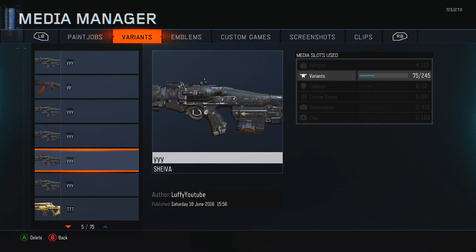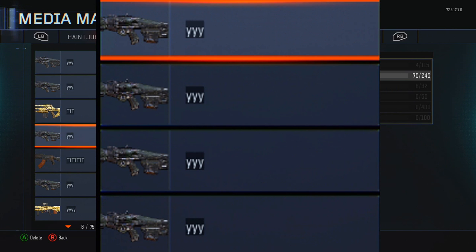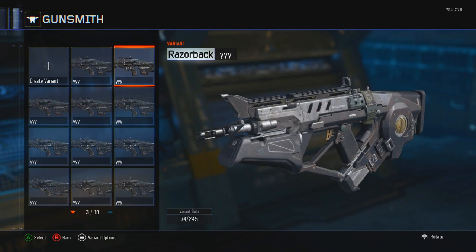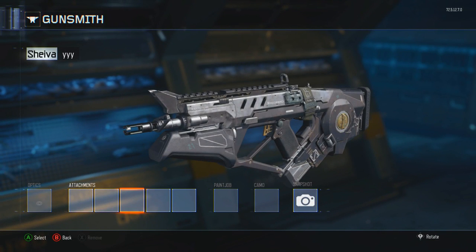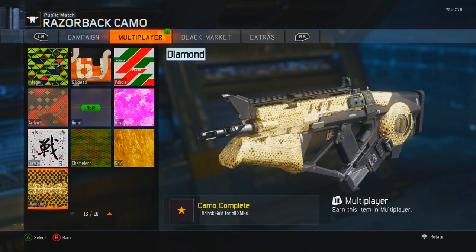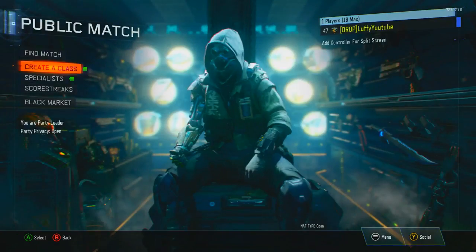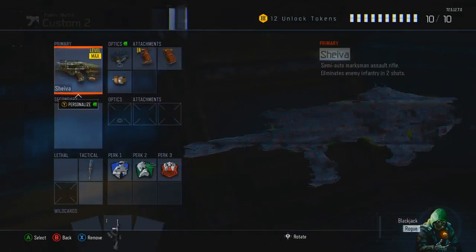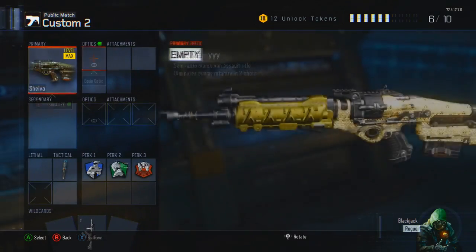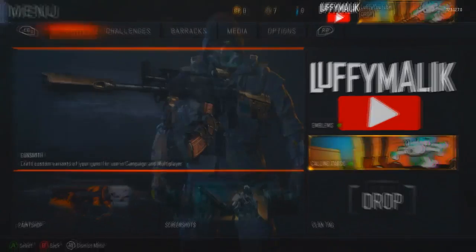In the media manager, make sure the two variant screenshots are lined up — one on top and one on the bottom. Make sure they are together; it won't work if there's a gap between them. Once they are lined up — one on top, one on the bottom — press A on the top one, select delete, then press O again and click on the variant. It should show a different gun's picture, which means the glitch worked. It's a really confusing glitch.